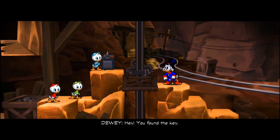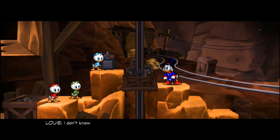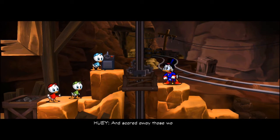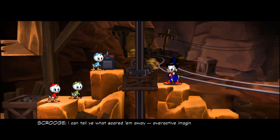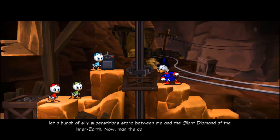Hey, you found the key! Did the ghosts have it? I'm telling you kids for the last time, there are no ghosts in this mine. I don't know about that, Uncle Scrooge. Something must have cut the tether line, and broke the winch, and scared away those workers. I'll tell you what scared them away — overactive imaginations. I'm not about to let a bunch of silly superstitions stand between me and the giant diamond of the Inner Earth. Now man the controls and lower away, lads!